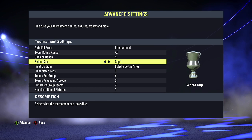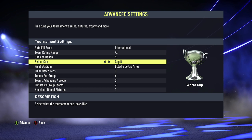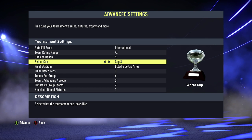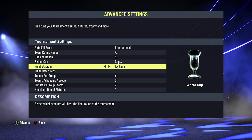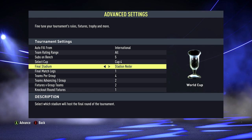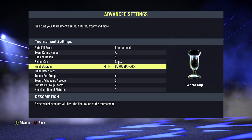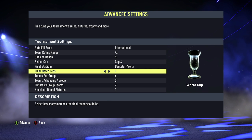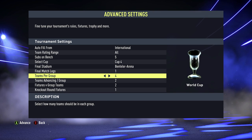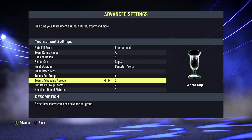You can change the number of subs on the bench. The bad news is you can't pick a cup that looks like the World Cup, but you can choose a trophy that the winner will raise at the end of the tournament — just pick one you like the look of. You can also pick the final stadium, though you're not really going to be able to get the Qatar look because those stadiums aren't in the game. Final match legs should be set to one. Teams per group in the World Cup is four teams per group.